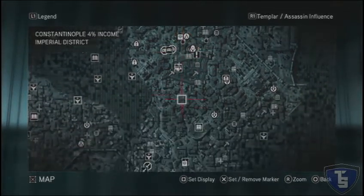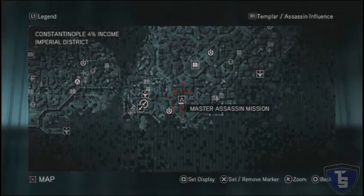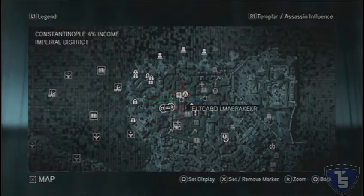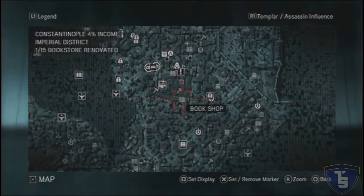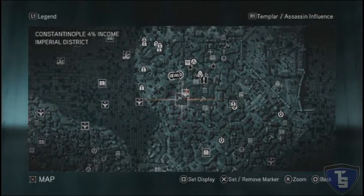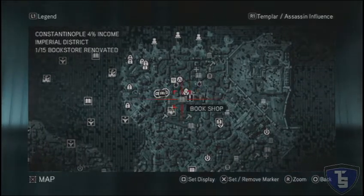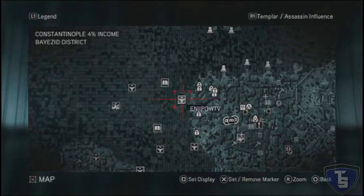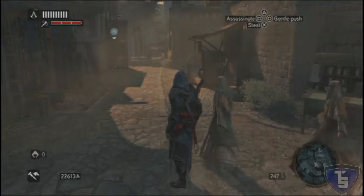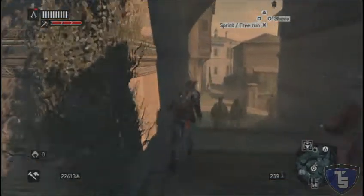I totally forgot what a master assassin mission looked like. Oh, like that. We got that one over there. Do I have one somewhere close over here I can do? I still need to do two Templar dens. So, this is what we're going to do — we're going to go ahead and do this right here. We're going to go knock out a den, and we'll do a master assassin mission there.